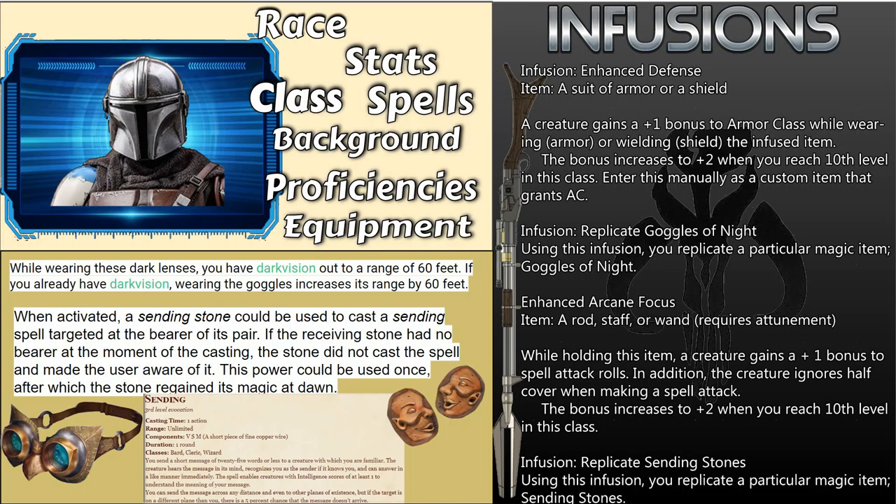Or you could wear the goggles underneath the helmet. The third infusion will be the Enhanced Arcane Focus, which represents the deadliness of his Disintegration Rifle. And finally, it will be Sending Stones. Sending Stones aren't really anything specific, but I thought it sort of helped get that feel of the comms they have in Star Wars. Obviously they're not as effective, but I could see Mando, if he worked with a squad of other people, using Sending Stones as comms between the party.